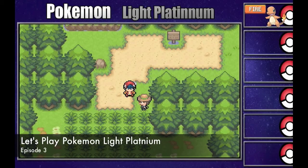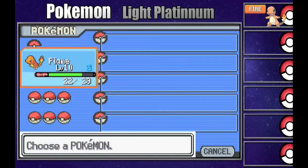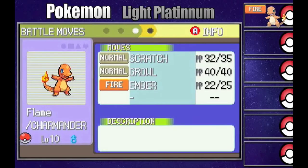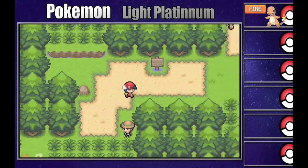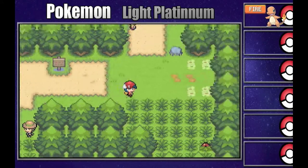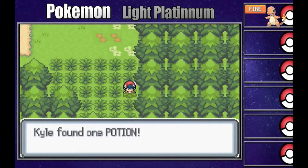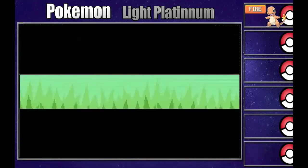Hello everybody, and welcome back to another episode of Let's Play Pokémon Light Platinum for the Game Boy Advance. In the last episode, we got Flame, our Charmander, now level 10, who's grown quite a bit and actually learned Ember, which might help us along our journey. We didn't do much last episode, although we did beat Team Steam and they're after us. In this episode, we're just going to be making our way up through the Zephyr region.